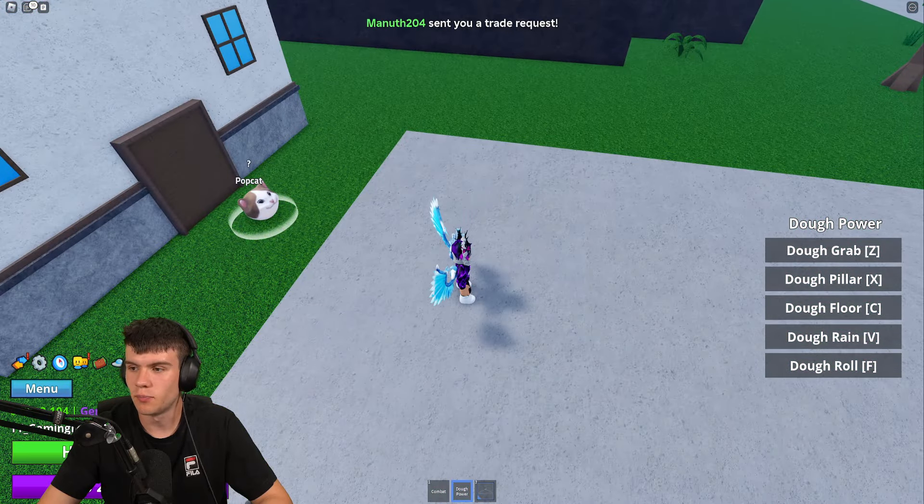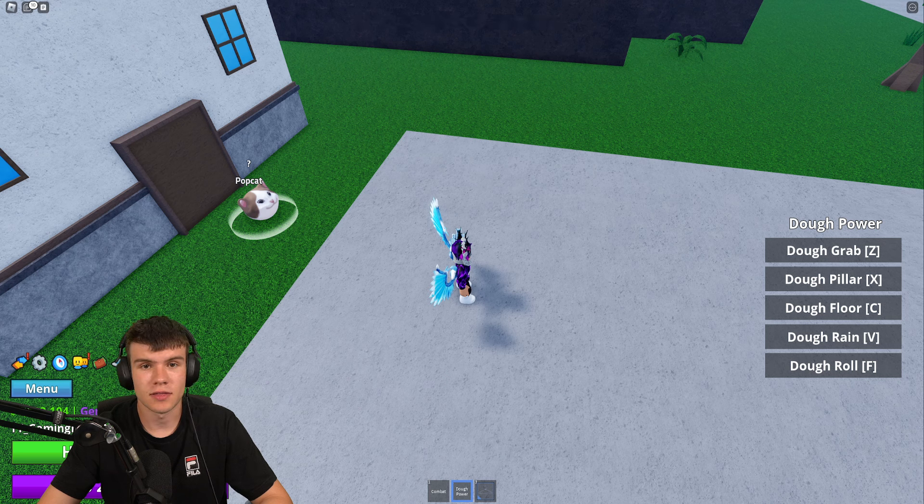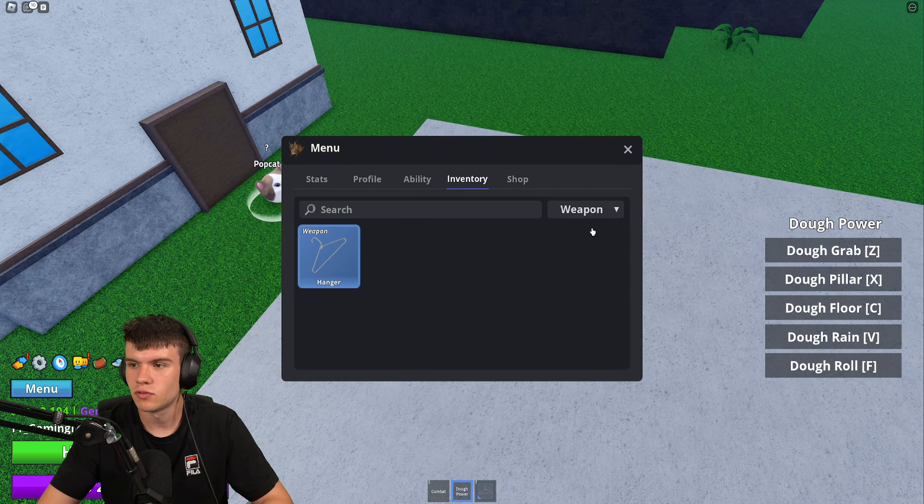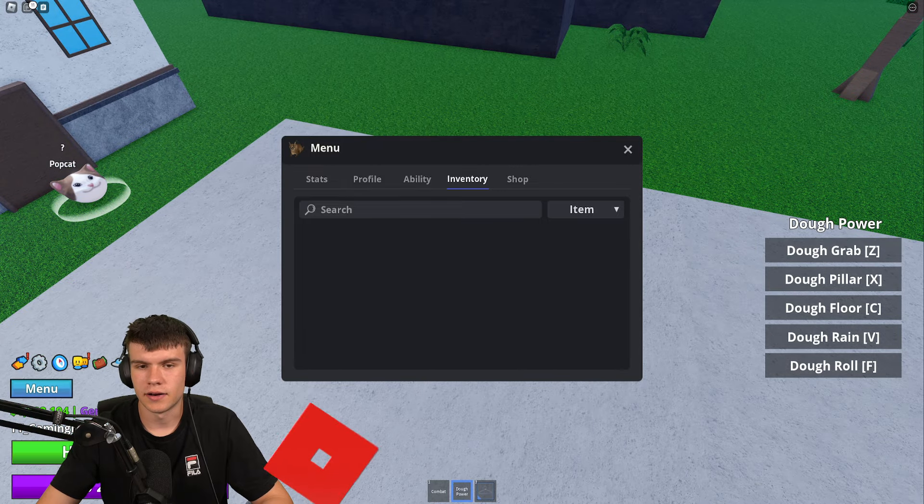Go ahead and purchase the Quest Scroll, and it will simply allow you to increase your quest limit instantly. Once you've bought it, go to Menu, then Inventory, and it'll be in Items — the Quest Scroll will be right there.